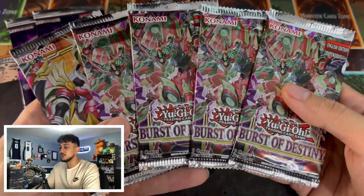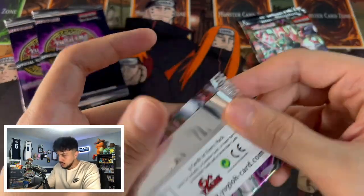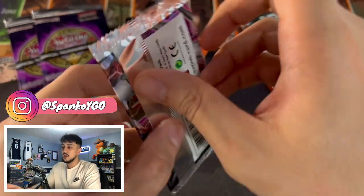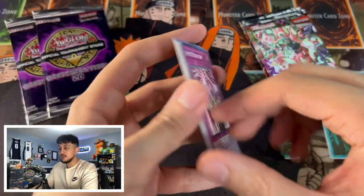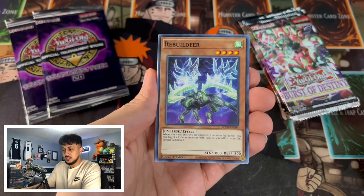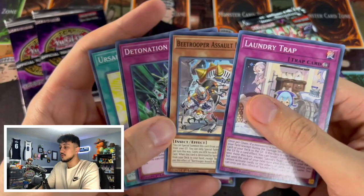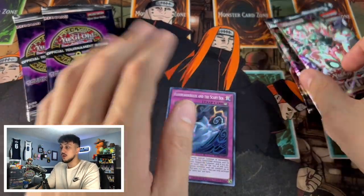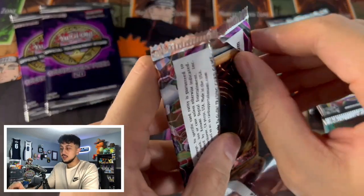Let's get things started with the Burst of Destiny booster packs. I haven't opened Burst of Destiny in a while — this set is from 2020 or 2021, it's an older set. It has some pretty cool cards. Moya is now kind of pricey again. The Flundereeze cards were in this set too, I forgot about that. But again, today's video is all focused on these error packs, and I'm really excited to get into them.